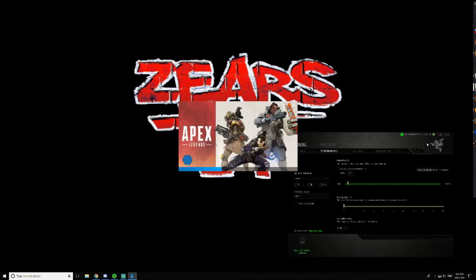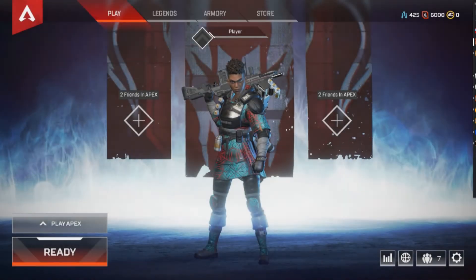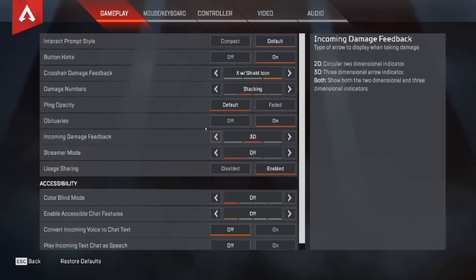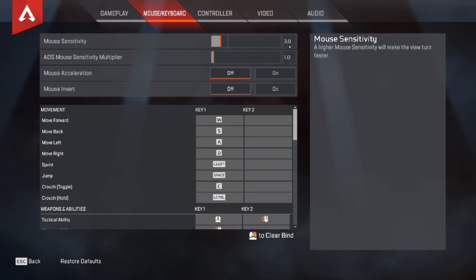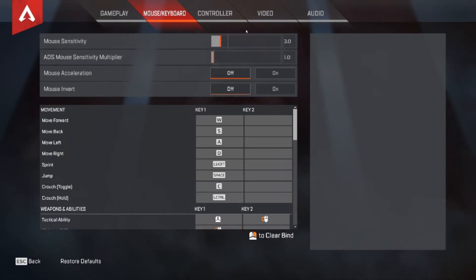Open up Apex Legends, go into your settings on the bottom right, then go into your mouse and keyboard settings. Set your mouse sensitivity to around 3. You can go a little higher if you're used to high sensitivity. For me, DPI at 400 and mouse sensitivity at 3 is spot on compared to how I shoot in other games. It'll take getting used to, but once you do your aim will be unbelievably better. Set ADS mouse sensitivity to 1, and make sure mouse acceleration is off — it completely throws off your aim by speeding up or slowing down movement.